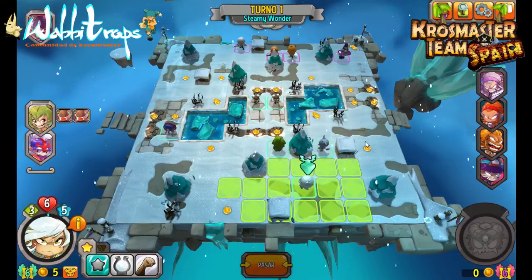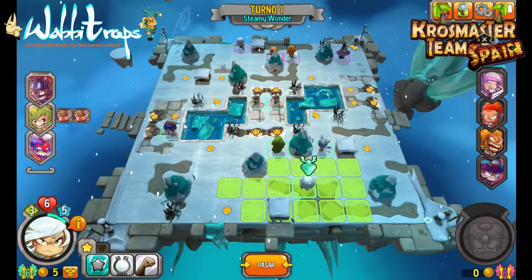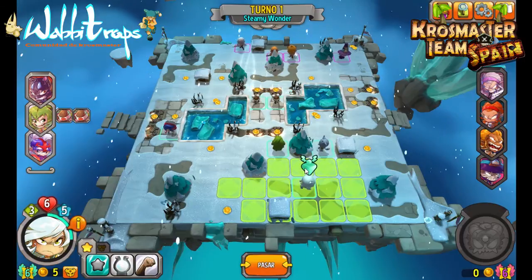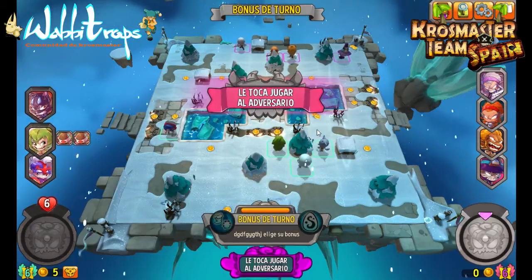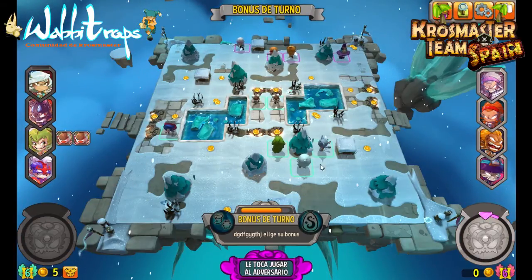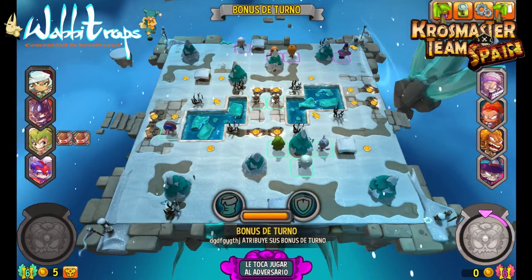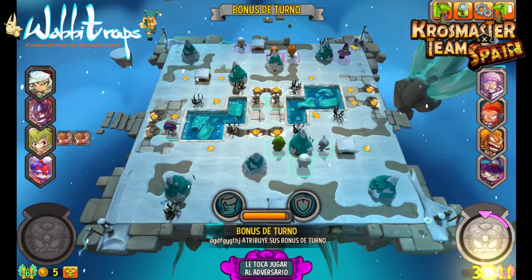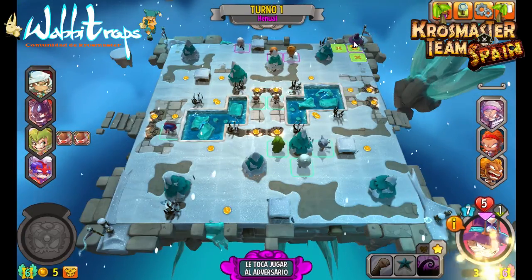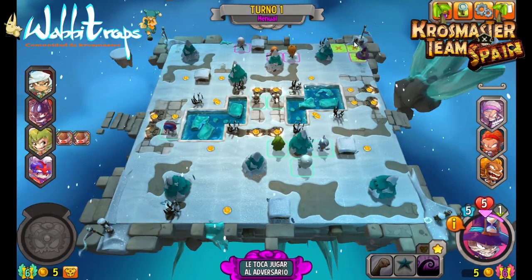De esta manera tenemos un despliegue abierto. Con Steamy Wonder quizás solo tengamos que avanzar una casilla y pasar turno, ya que colocar la guardiana todavía sería muy precipitado. Le toca al adversario — probablemente saque crítico para hacerme daños. No, escudo — va a vender supongo. Enual avanza para recoger dos Kamas, de esta manera ya tiene más Kamas que yo en un turno. Ya tiene cinco.